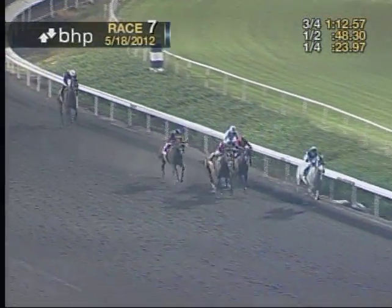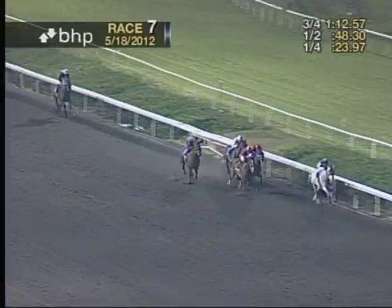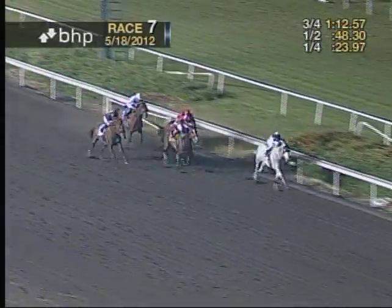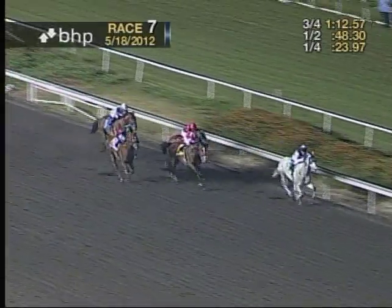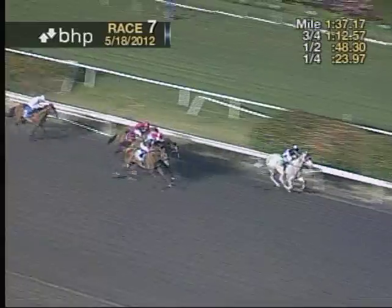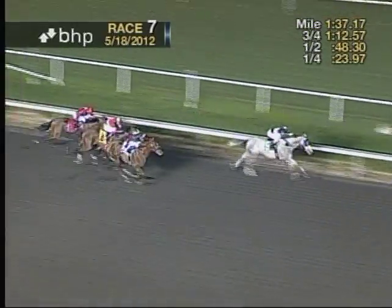Unstopper Topper, final furlong — two lengths in front of Accelerant in second. Real Conundrum to the outside. Woodman's Luck is closing now, but Unstopper Topper still leads. Unstopper Topper is two and a half in front. Woodman's Luck up into second. Unstopper Topper!